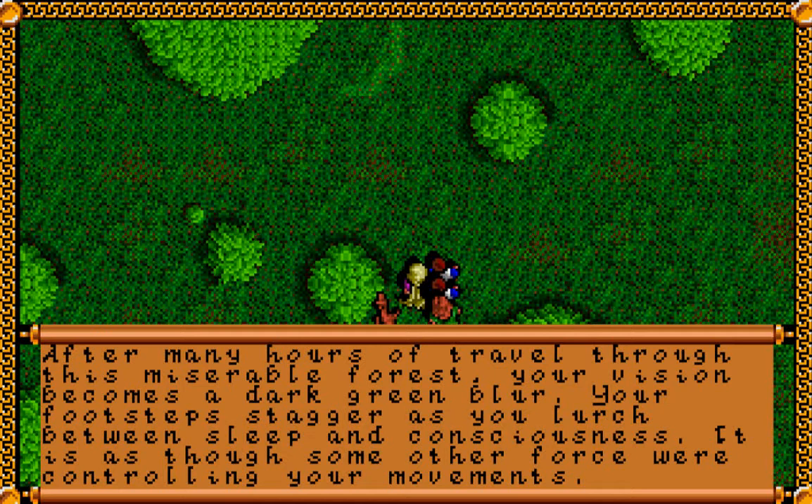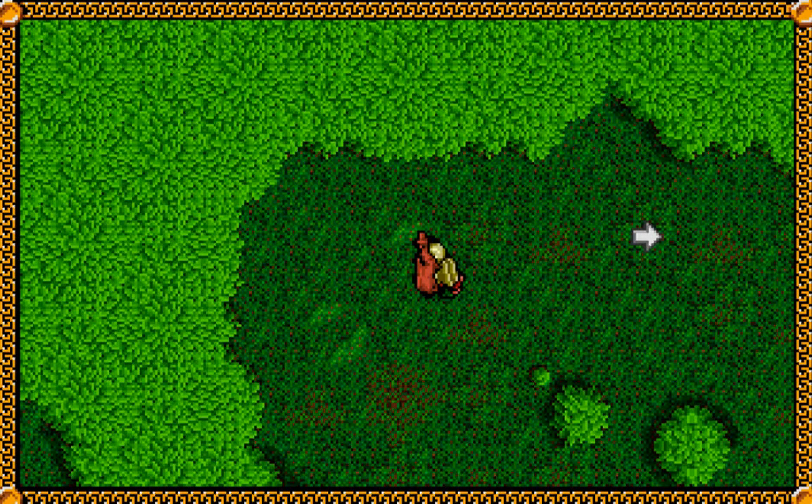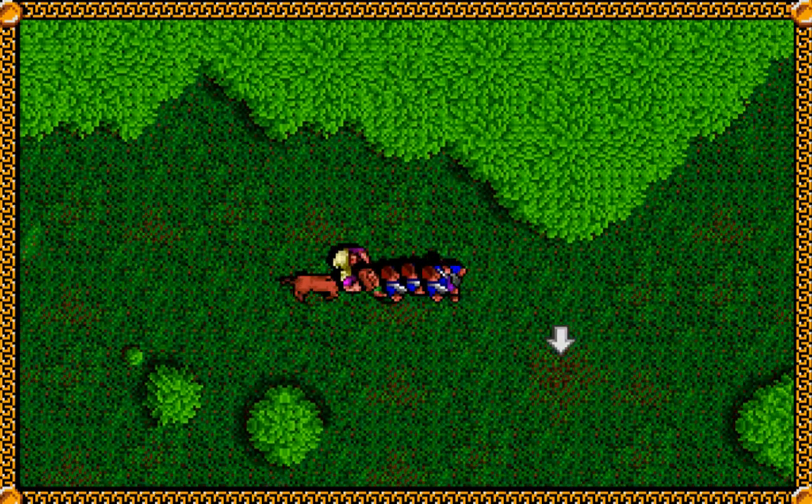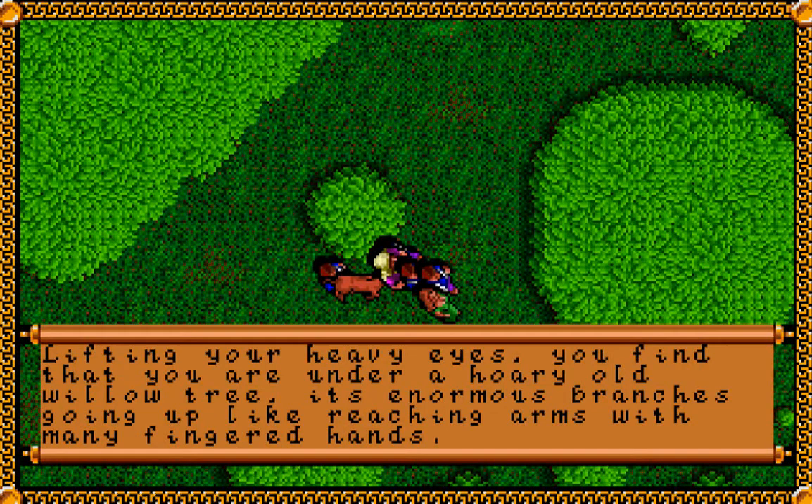After many hours of travel through this miserable forest, your vision becomes a dark green blur. Your footsteps stagger as you lurch between sleep and consciousness — it is as though some other force were controlling your movements. What that's done is taken us to another spot on the edge of the forest. So if you just head east, you'll find this enormous tree here.